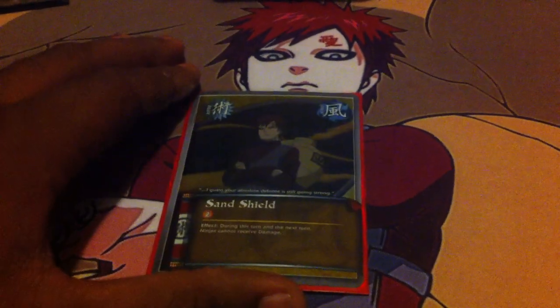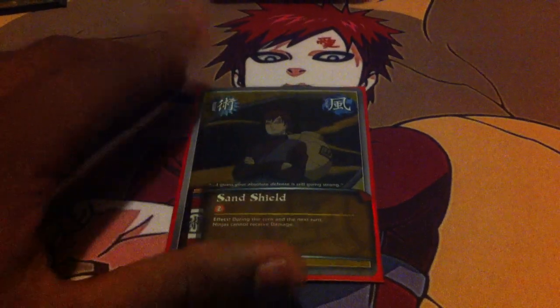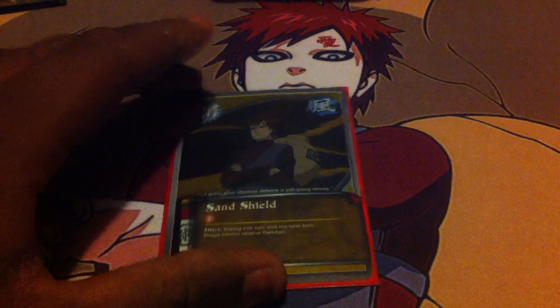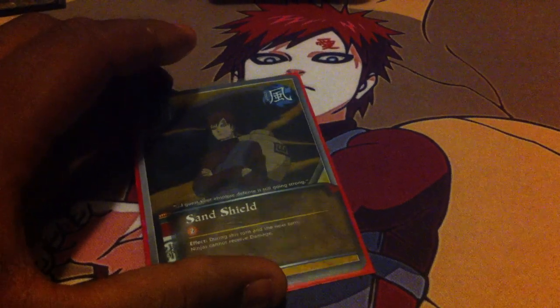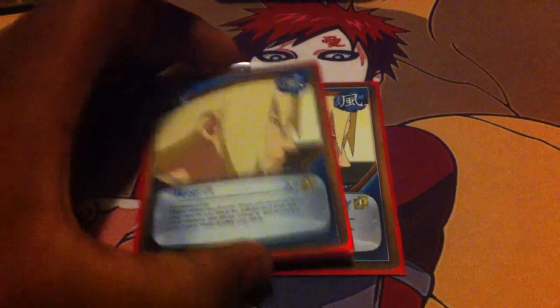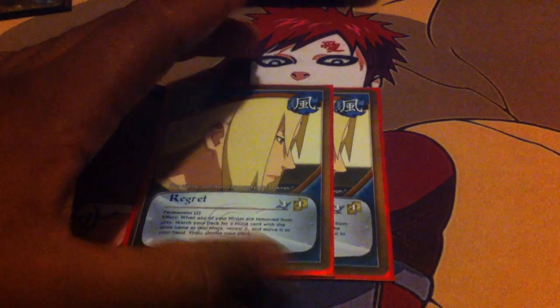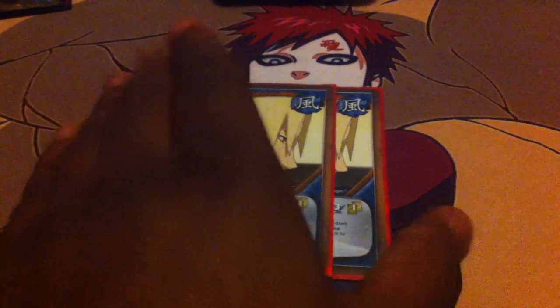One Sand Shield — it's a universal card. If you're backed against the wall, you activate Sand Shield so they can't damage you for this turn, and for the next turn if they pull something on you, like a Jutsu or anything, you don't take damage either. Next, Regret — great searcher. If they injure one of my guards in the beginning, I can search out my 5th Kazakage. It's an excellent card — excellent searcher. I would recommend this.